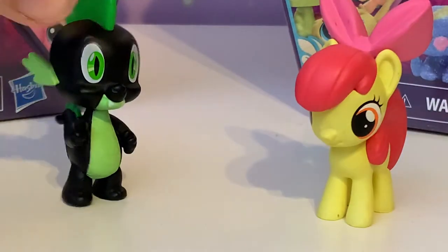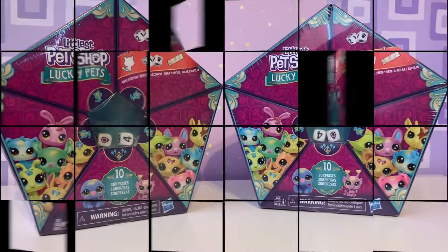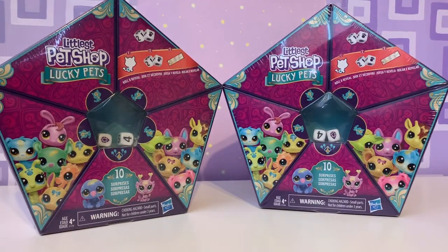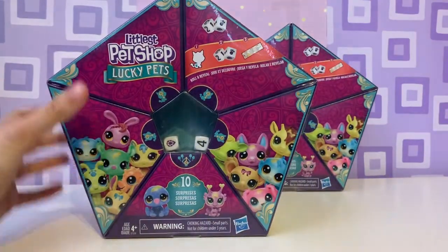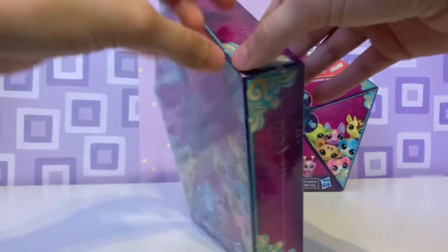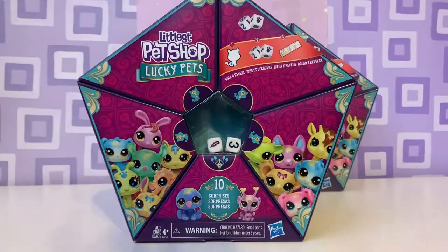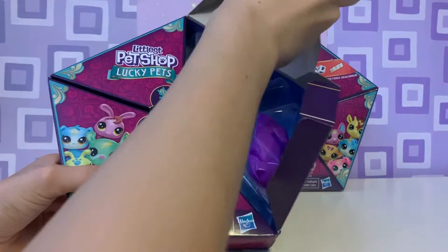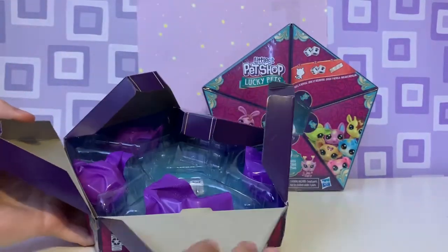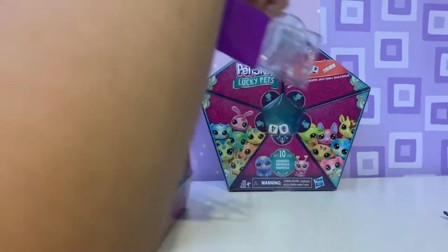Now that we've taken a look at the box, let's bring in the giant scissors and open this package up. Since these are blind bags I thought we'd open them on camera — these are blind bags, so this should be fun. Let's grab our first one and figure out how to cut the plastic off. Okay — surprises are flying.